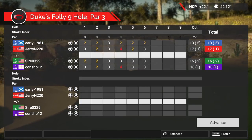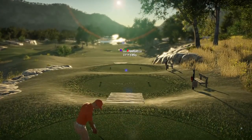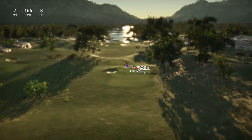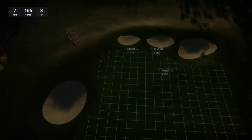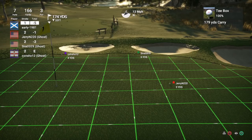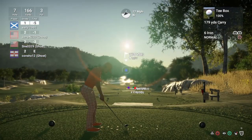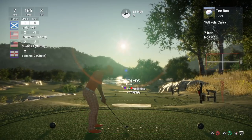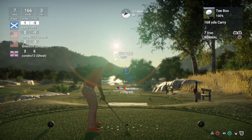Jack got his par, Jerry got his par, and Concho got his par, remaining level par. Hole number seven is a par three playing 166 yards - what a beautiful looking hole this one is, really nice course from Sam, really enjoying it. Tricky looking green with these wind conditions - this is going to be a really tough approach shot. It's going to be so hard to get close to this pin. I'm going to say it's playing 164 but with this wind against me I'm going to deal off to this seven iron and see if we can get close to the pin.